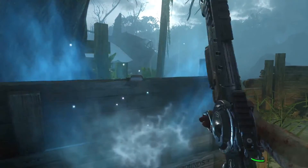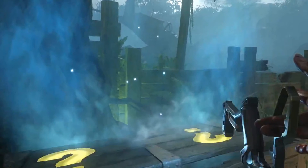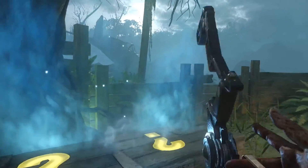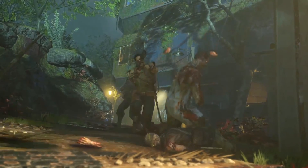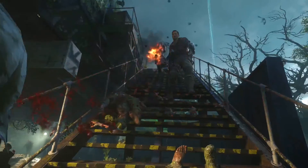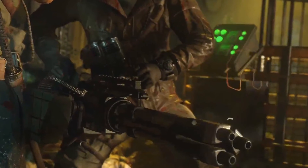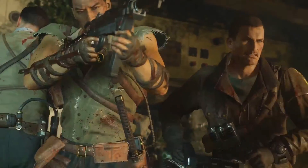Now we're getting a little gameplay of the mystery box — they haven't changed it up; it's the same as in the Giant and Der Eisendrache. We also see that Dempsey is holding a Death Machine, so the Death Machine drop will be in this map. They added that drop before Der Eisendrache came out, and it's in all previous maps — Shadows of Evil and the Giant. So Death Machine will be returning.